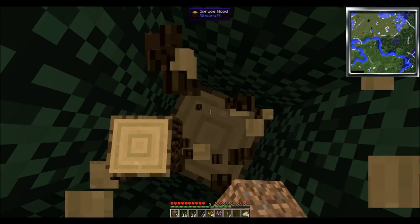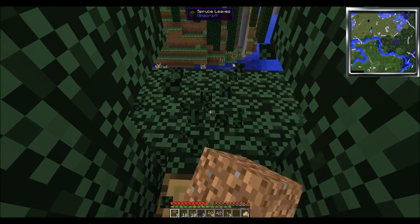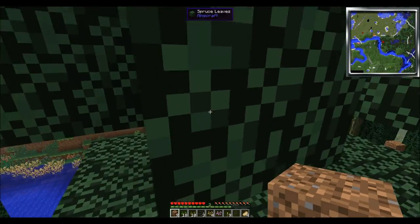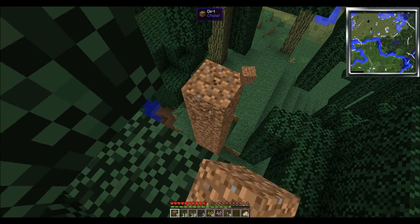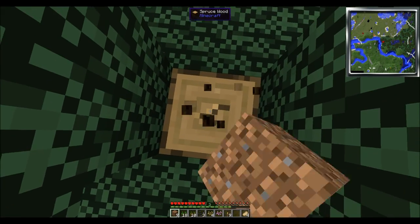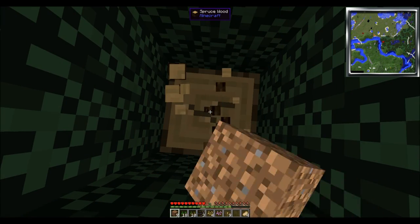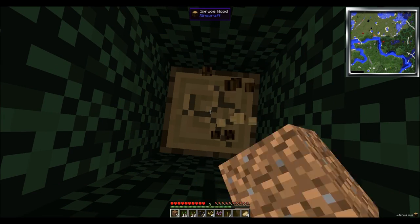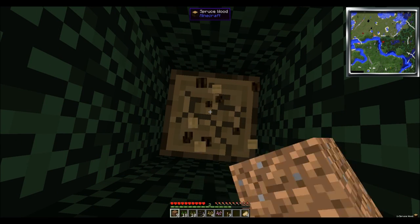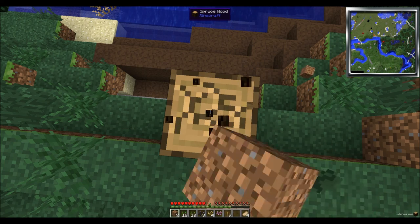For first-day players having issues, you could actually use this for a barricaded area. Go find the biggest tree, block your way up there, then break the blocks as far down as you can. Boom — you're gonna be fine, you're gonna be safe for the night. It's also a good way of building treehouses as well. I thought about doing a treehouse for this LP, but I was like, nah.